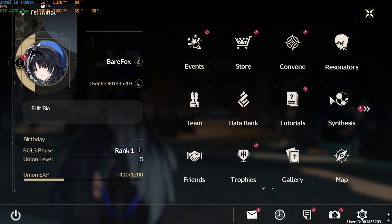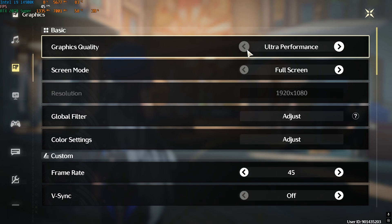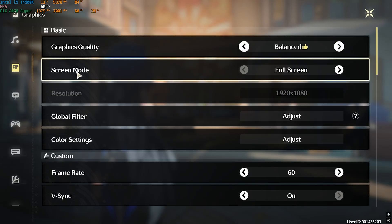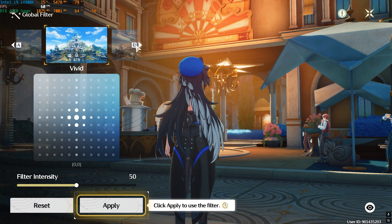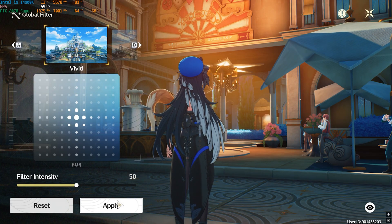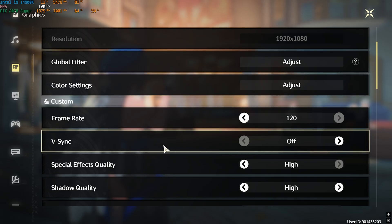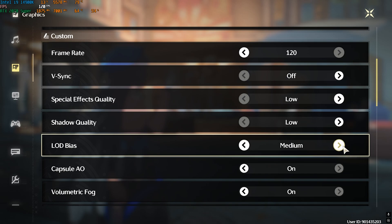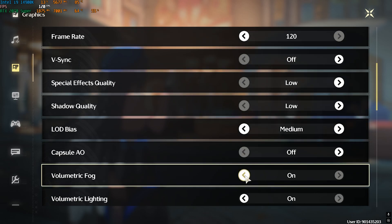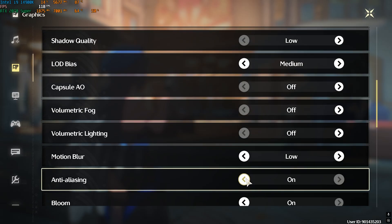Now drop into the game. Press Escape and head to Settings, then go to Graphics. Set Graphics Quality to Balanced — for super low-end PCs you can also try Ultra Performance Mode. Set Screen Mode to Full Screen. For Global Filter, I apply Vivid, then click Apply. Set Frame Rate to 120, V-Sync to Off, Special Effects Quality to Low, Shadow Quality to Low, LOD Bias to Medium, Capture AO to Off, Volumetric Fog to Off, and Volumetric Lightning to Off. Motion Blur can be Low or Off.